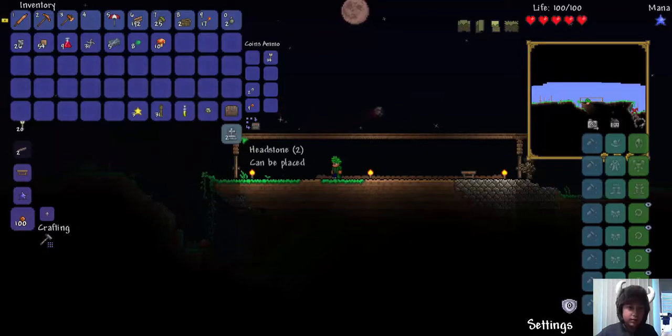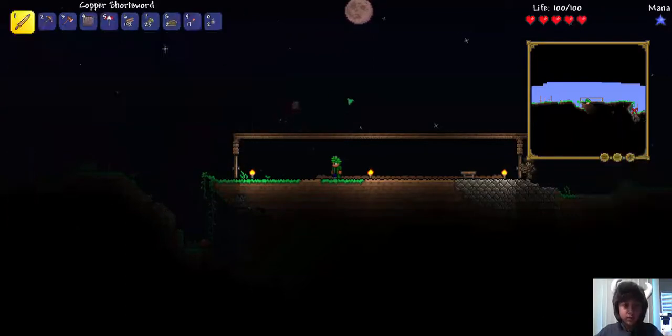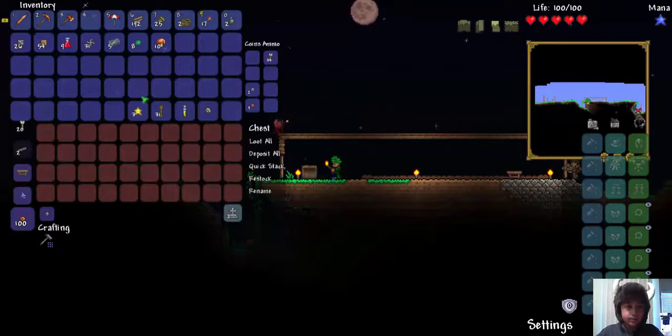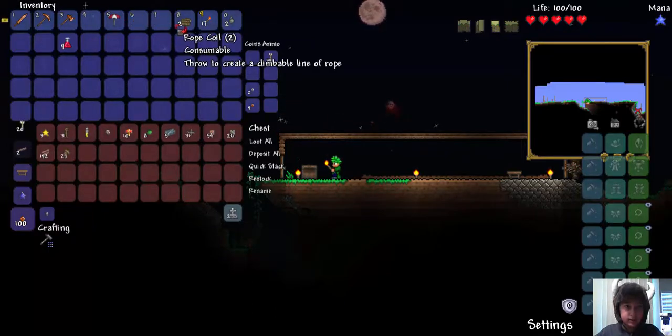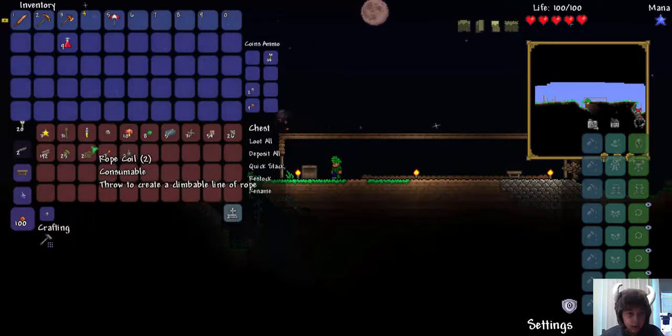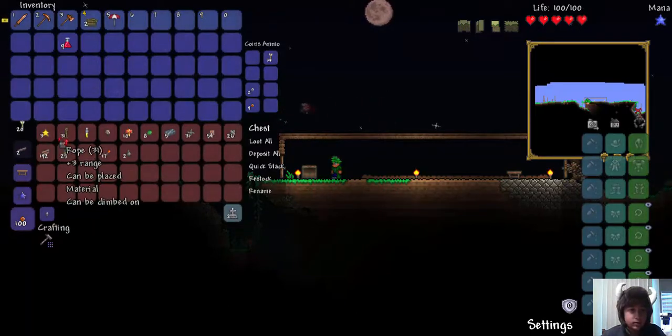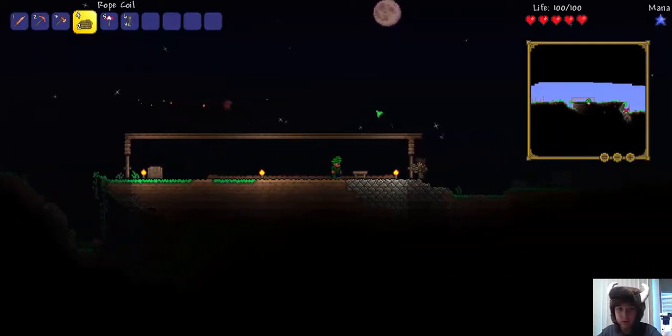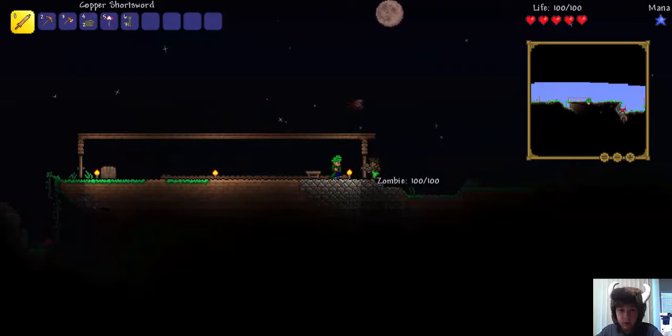We have a trash can — that's actually really good, so we can just throw stuff away if we don't want it. Let's place down a chest here so we can put stuff in and not lose it. Maybe we can use this rope to build something going upwards. That guy is really going at it — it's a battle of a lifetime.